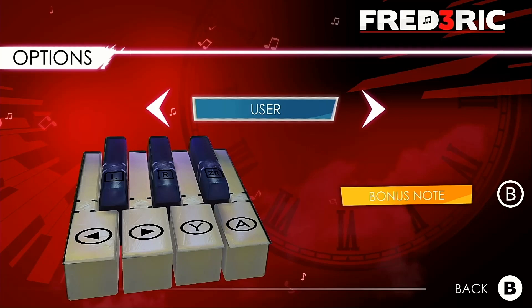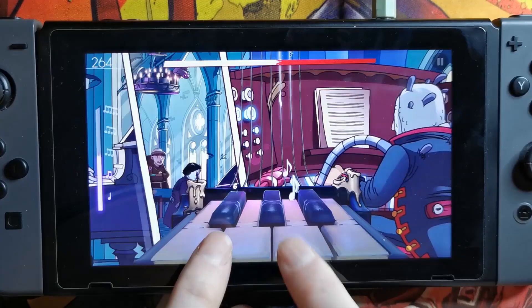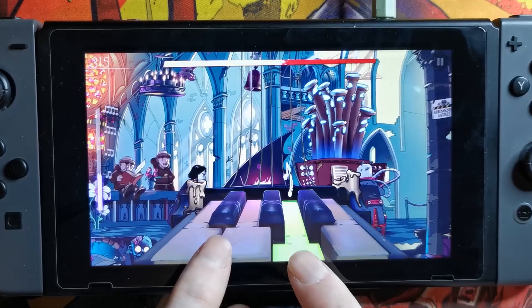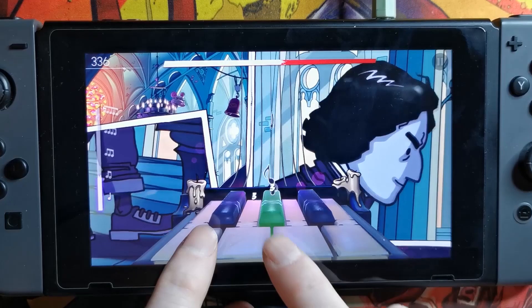The second control scheme is touchscreen. The game is much easier to play this way and it's really how the game was designed to be played. The only downside is that you'll only be able to play in handheld mode, which is not really a problem unless like me you're trying to record gameplay footage. There's currently no official way to record handheld mode footage via HDMI, but hopefully it's something Nintendo will implement in the future.